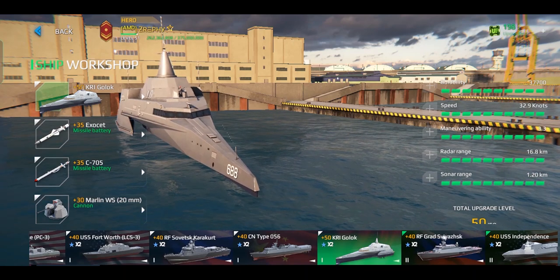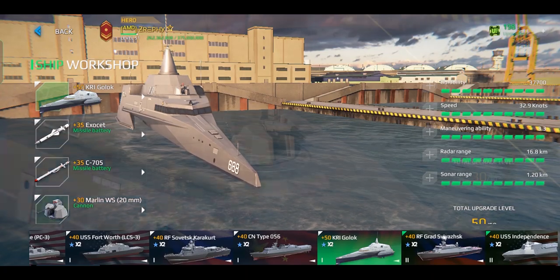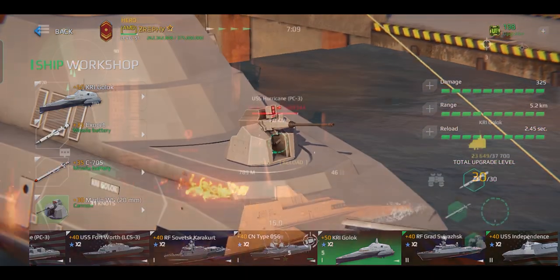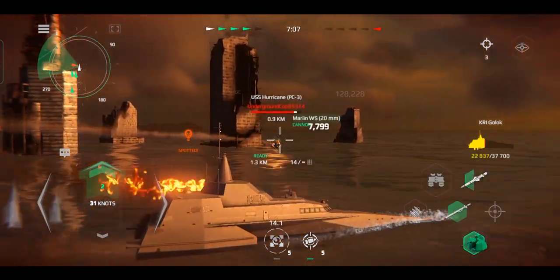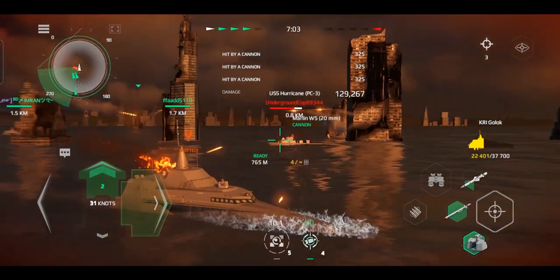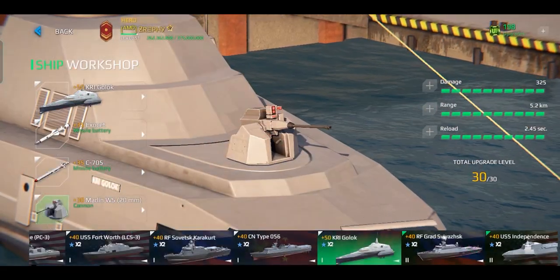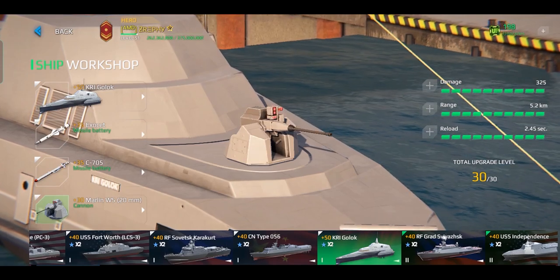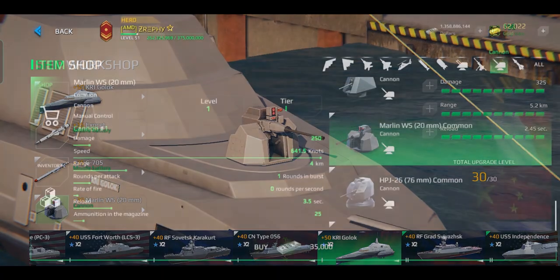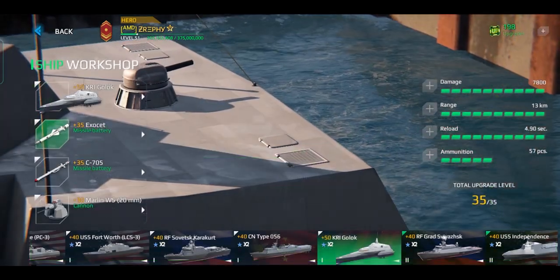As for the weapons, there are 10 new weapons added in this new version. The first new weapon is the Marlin WS, a tier 1 cannon that came with the KRI Golik. This cannon has a unique feature that allows players to control their rate of fire, just like the A-22 grenade launcher. It's very weak compared to other cannons but has a damage output nearly as good as the AK-176. This cannon is available in the shop and sold in in-game dollars.